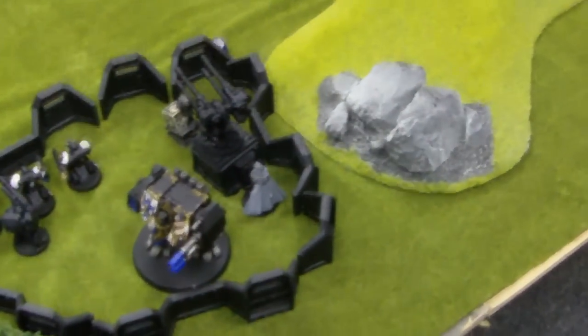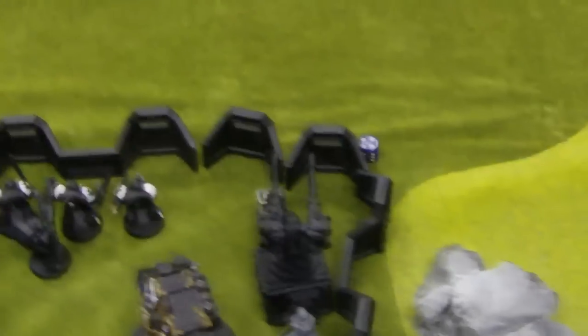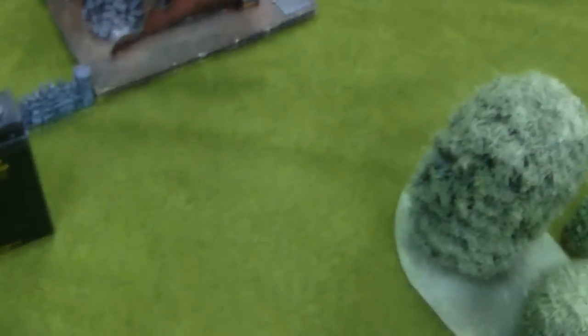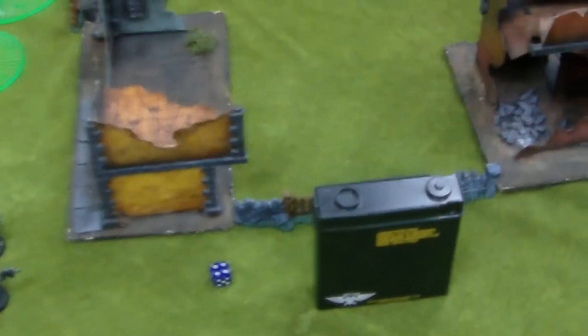We've just rolled for traits. Black Templars got a pointless one that gives counter-attack in the deployment zone, and they're only playing the Marshal on the guns, so that's completely pointless. Blood Angels got Master of Defence — the Warlord is a scoring unit, so the HQ, which is the Reclusiarch, can score. Blood Angels won initiative so they deployed first, but Templars tried to steal initiative. Roll was 4 — no steal. Blood Angels go first.